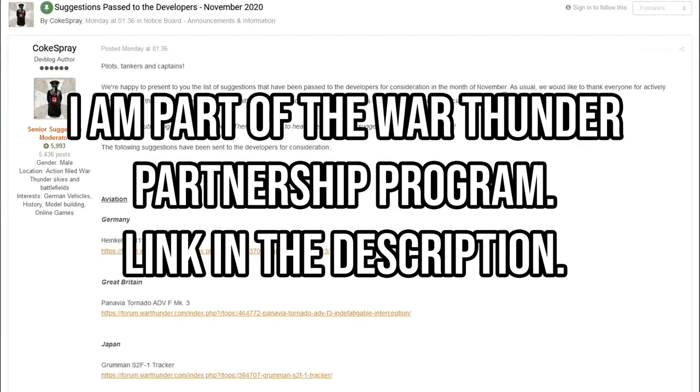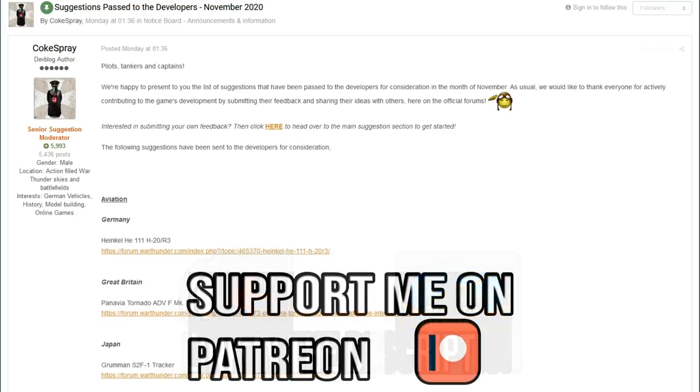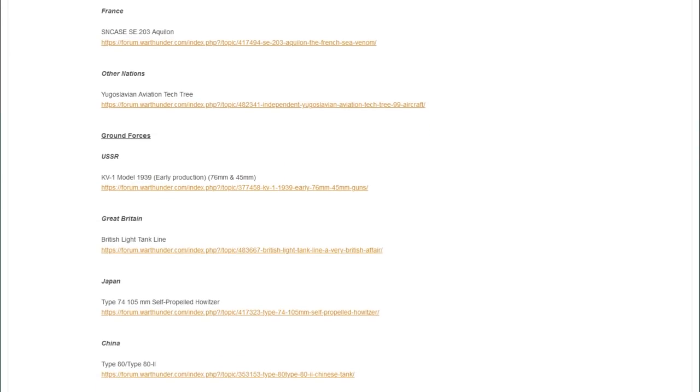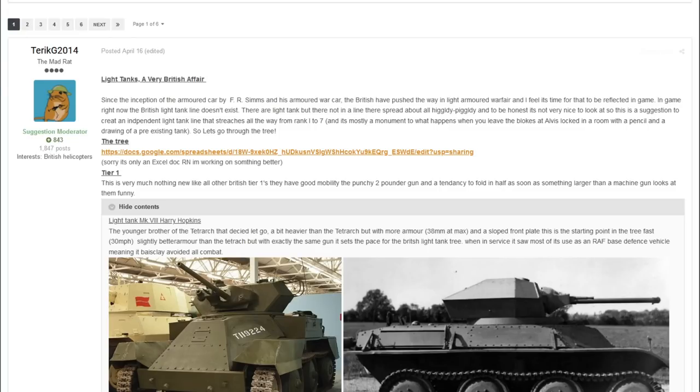Hello everyone, hope you're doing well. Today we are looking once again at the suggestions past the developers for November of 2020, and I just want to thank Coke Spray and his team for putting together this list. This British light tank line is made by Terek G2014 and goes through tier 1 all the way up to higher tiers with different ideas to bring vehicles to the game.